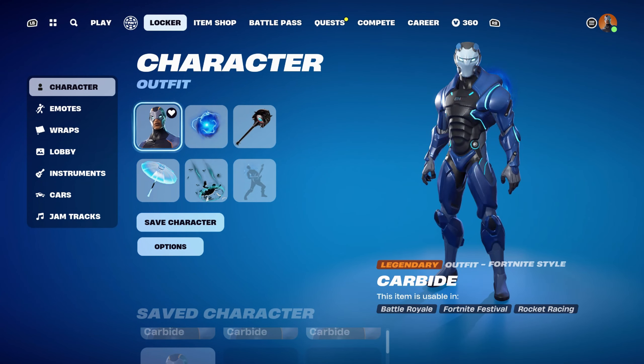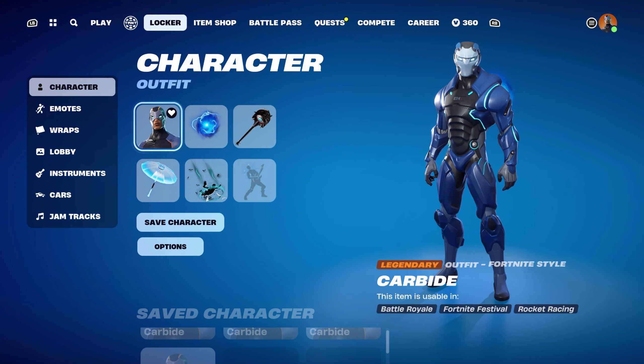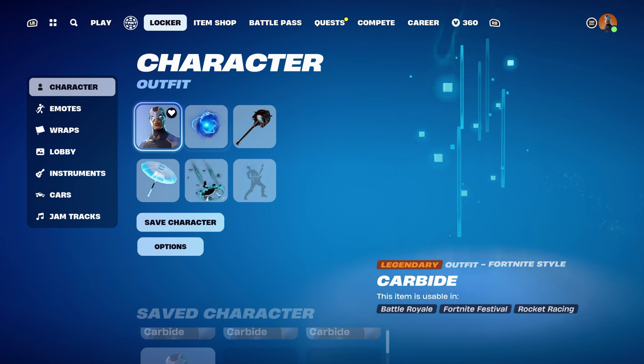Thank you again to Zeldzee and Jam on Toast for the video suggestion. I really did enjoy putting together combos for the Carbide skin — I really do like it and I find it's a very underrated Battle Pass skin from Chapter 1. Most people gravitate towards the Omega skin, but I really do like Carbide. Hopefully in the Fortnite OG Battle Pass we get a remixed version of the skin — that would be pretty cool. If you have any other video suggestions — cosmetic skins, back blings, pickaxes, gliders, umbrellas, contrails, or weapon wraps, or anything else Fortnite related — always feel free to leave them down in the comments below. I'm always down to give something new a go.